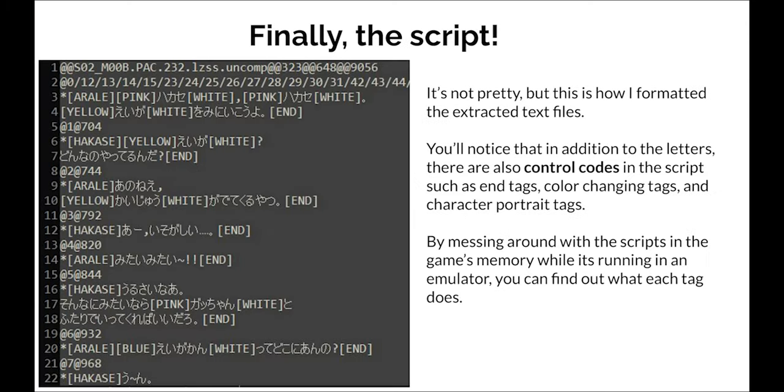Finally, we have the actual script. In addition to text, there are also what are called control codes. Control codes tell the game many different things — it can tell it when to change the color of the text, when to insert a certain profile image into the text box, and all sorts of other things aside from just plain text itself, and that is embedded directly into the text. By messing around with the game's memory while it's running, we can figure out what each tag does pretty easily.